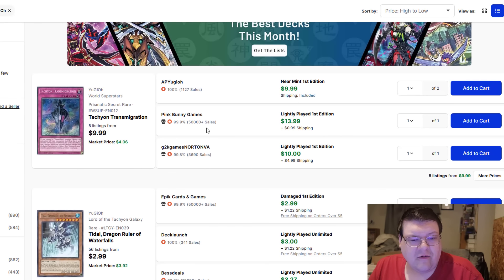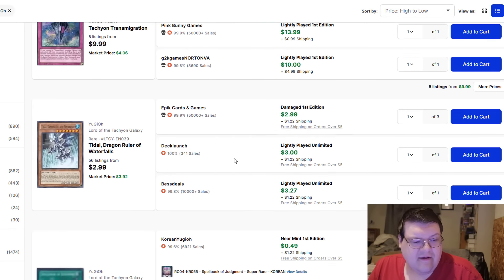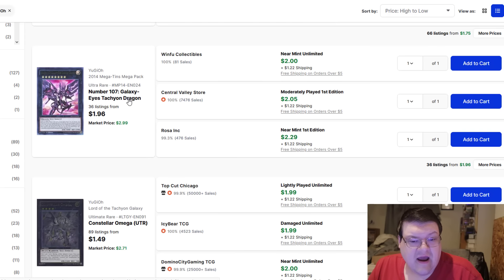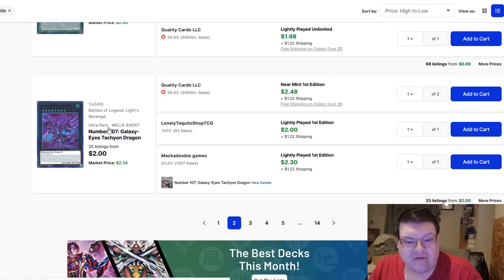Ultra Number 107s are coming in at about $5. You do expect some sort of reprint along the way. Tachyon Transmigrations have managed to push up to about $10 to $15 here. We will probably see a reprint of this in the upcoming set — it'd be really cool if we could actually search this off the XYZ and have it be usable for the deck. Your Tachyon reprint is $2, and the Battles of Legend Light's Revenge version is also $2. So you've got a lot of value in your Tachyon stuff, surprisingly.